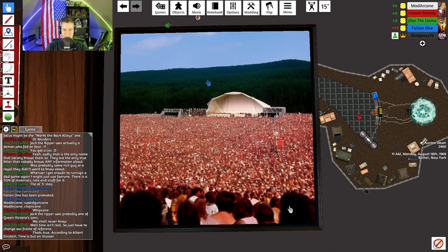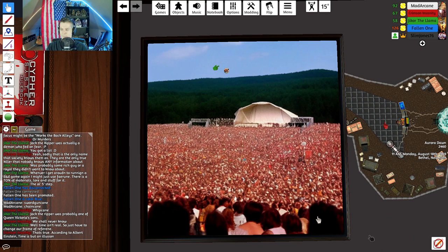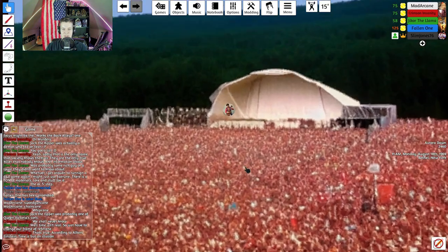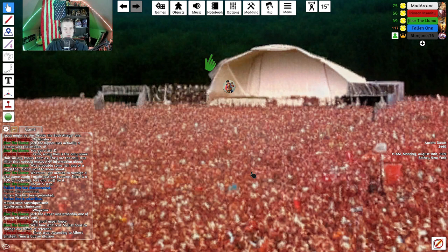11 AM, Monday, August 18th, 1969 — Bethel, New York. Woodstock. Jimmy Hendrix has just finished his set to a totally grooving, stoned, and tripping crowd. To the side of the stage, artists mingle, engineers check mics, and security keeps things from getting too crazy. Johnny Rickton stands there preparing to go on stage as Jimmy Hendrix walks off toward him, sweating profusely.